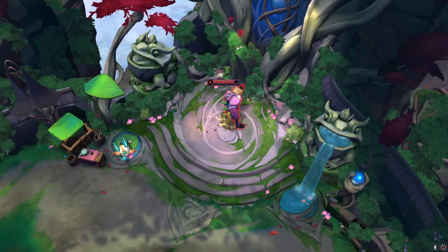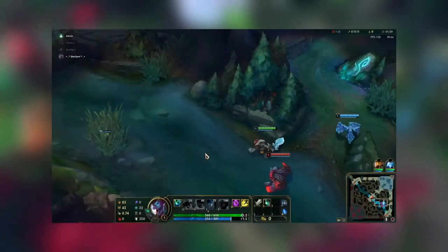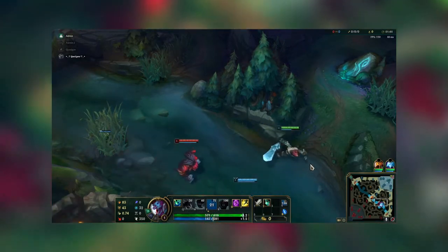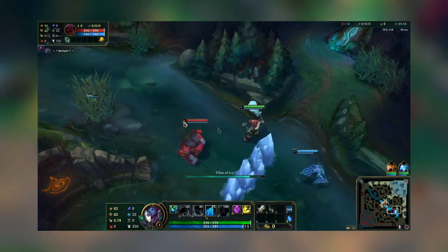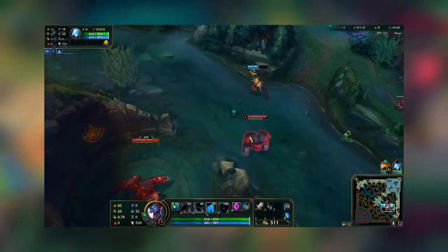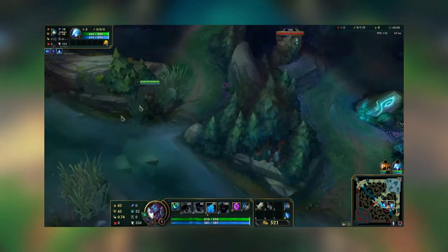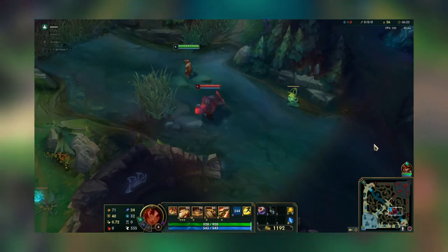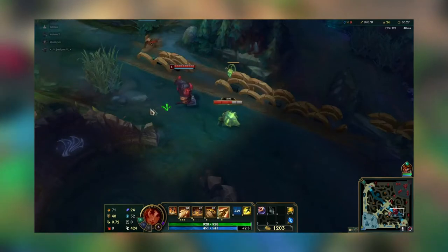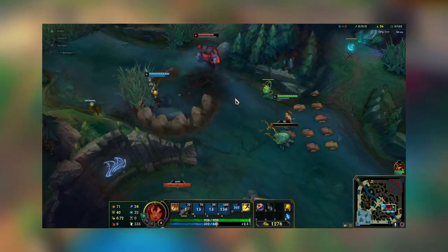Sometimes the enemy isn't in a good position for crowd control to take place. This is why we have champions who can provide terrain, such as Trundle, Anivia, Jarvan, Azir, and even Taliyah. These five champions have terrain built into their kits: Trundle's Pillar, Anivia's Wall, Jarvan's arena, Azir's Ultimate, and Taliyah's Wall. So Ornn, Poppy, Vayne, and even Kiana can gain more value by creating crowd control from pretty much anywhere.